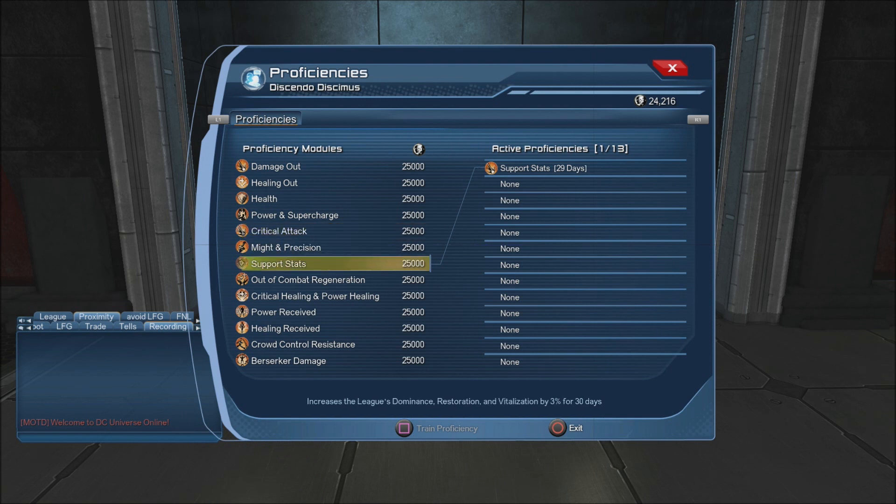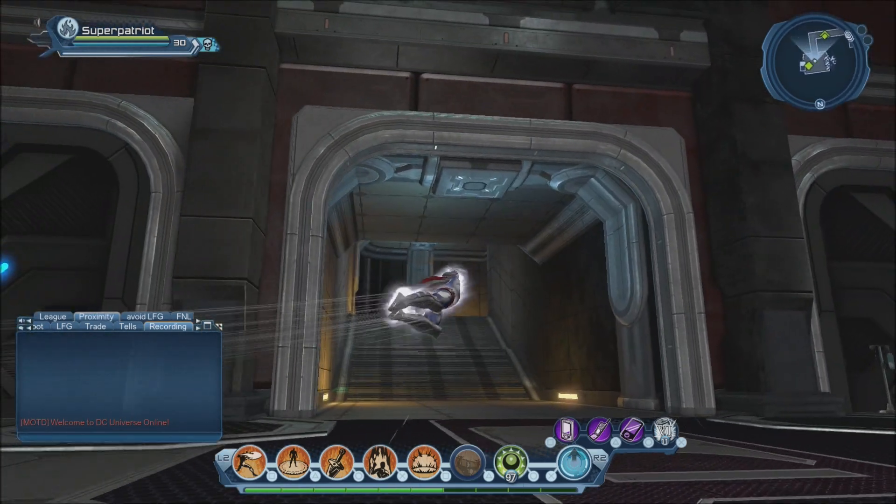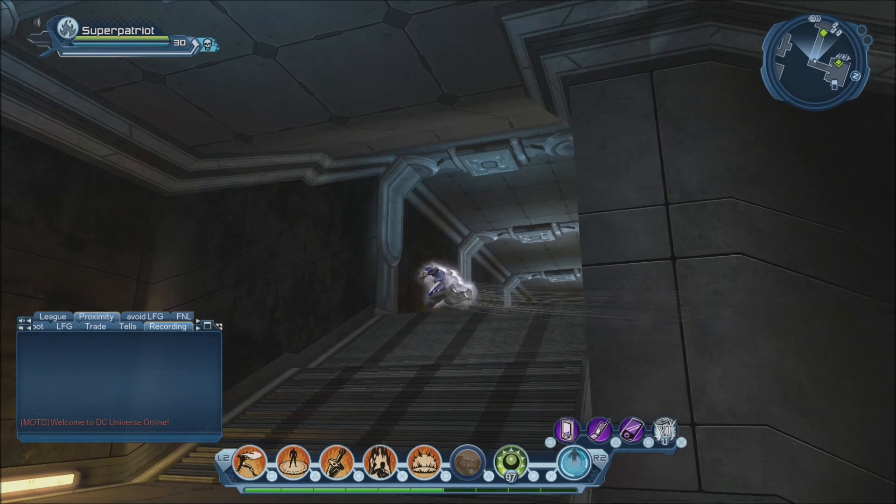Support was the first one we went with — damage, resto, and vitalization increased by 3%. Combat regen increase is there too. Critical healing power chance is increased by 1%. Power received by 3%, healing received by 3%, crowd control resistance by 3%. And berserker — when you're below 3% health, your damage is increased by 3%. These proficiencies are only applicable to PvE content, so having them for PvP would be nice but you can't.